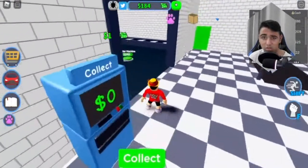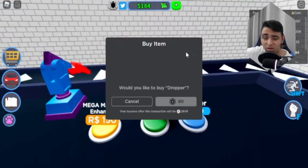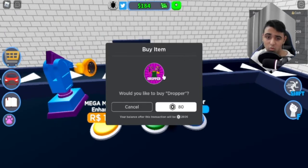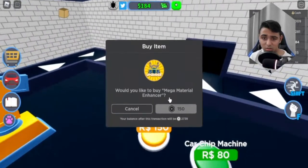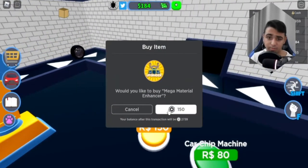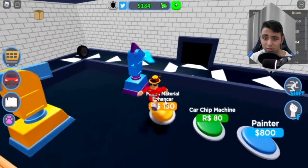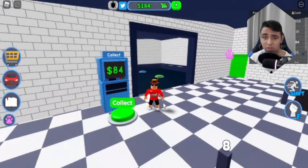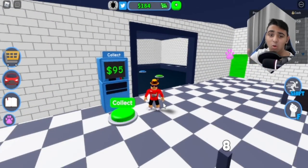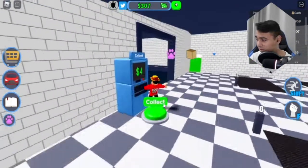Right, we've got more machines. We need to focus on them, cause I need to focus on pulling some money in because I'm not getting nothing. Do I get that or the mega material enhancer? We'll get the mega material enhancer, because it's going to upgrade all of them. Instead of just something dropping an extra value, it's going to upgrade all the values. When I get a ton of droppers, it's going to help me a lot.